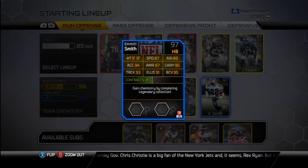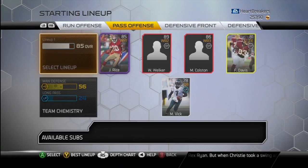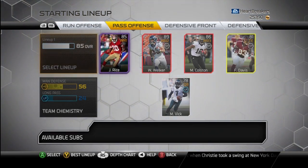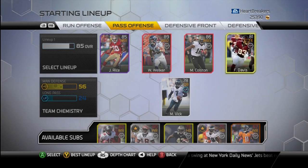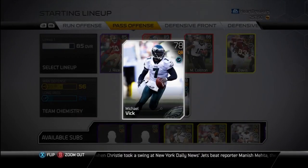Running back, probably the best card on my team right here, Emmitt Smith — 97 overall legend halfback. Pass offense, I've got Jerry Rice GameStop Edition, Wes Welker, Marquise Colston, Fred Davis, and you knew I had to get him, Michael Vick.